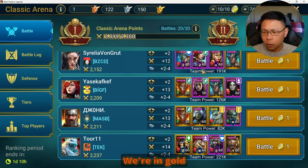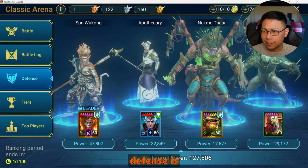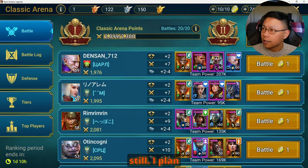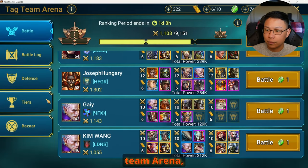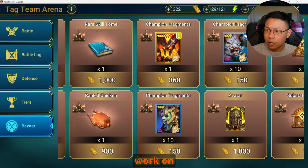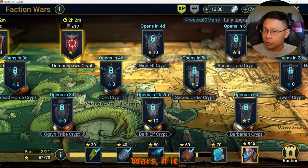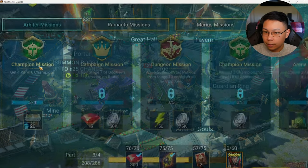In Arena we're in Gold 1 right now — we've been there steadily. My defense gets hit pretty hard still; it's mainly a gear issue and I plan to re-gear people. For Tag Team Arena I'm not really focusing on it, just doing barely enough to work on getting the Drek Star fragments. Faction Wars — if it happens it happens, but I'm not worried about it.